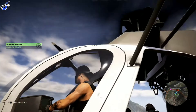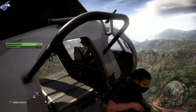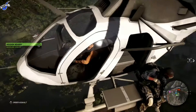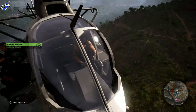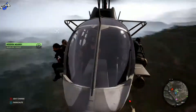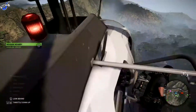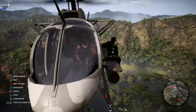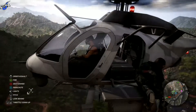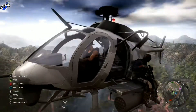Hey, what is going on YouTube, it's Nasty J bringing you an ultimate resource farming location in Ghost Recon Wildlands by boosting convoys. This method can get you anywhere between 150,000 to 170,000 resources per hour. Shout out to IGN and Maka91 Productions for sharing this — that's where I found it and I'm sharing it with you.